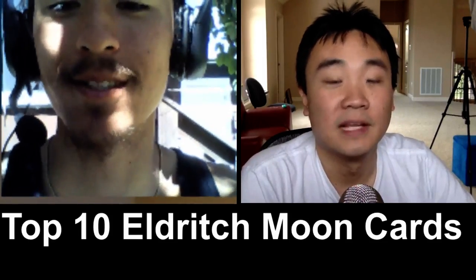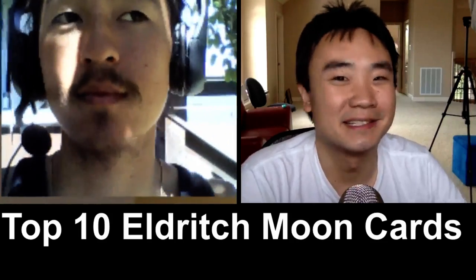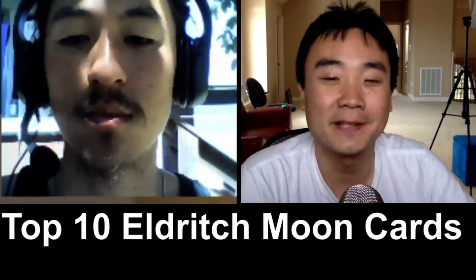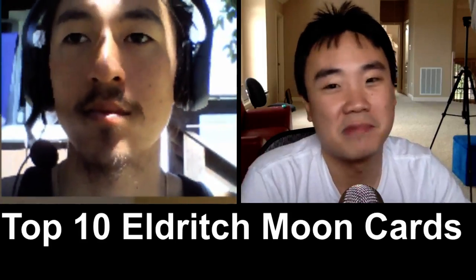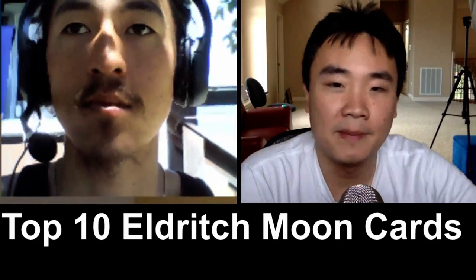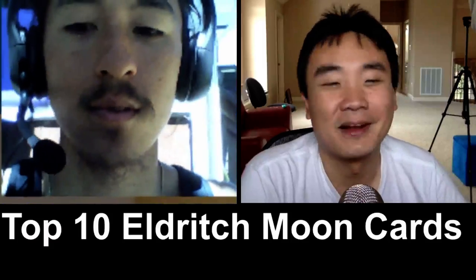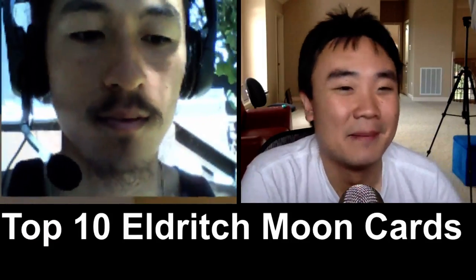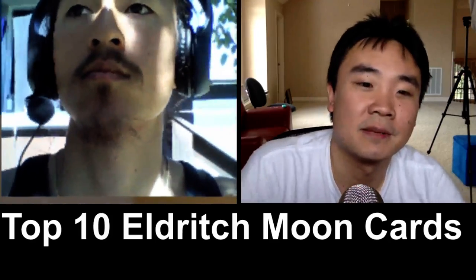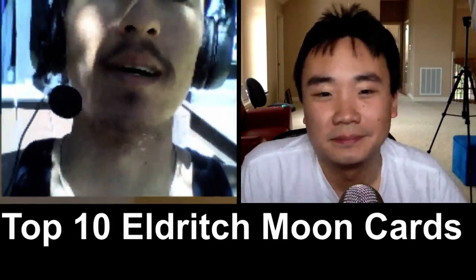There haven't been many three-mana Planeswalkers, but they've all been insane. People look at Liliana initially like it's okay, but they are value Planeswalkers — enough tokens created, enough creatures removed, you just get value. I'm extremely excited to pick her up. I'm looking forward to maybe picking up one of the San Diego Comic-Con Zombie Planeswalker versions. She is pricey — around $25 to $27 TCG mids. I don't know when's the best time to pick her up, but it's a good pick. She'll be good. She's a little bit underrated in Standard. I've seen a lot of Pro Tour lists that have her in there.